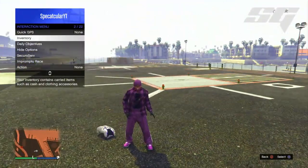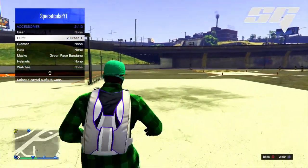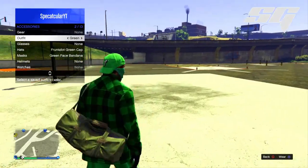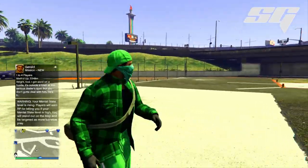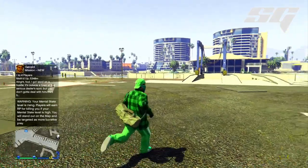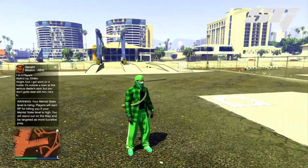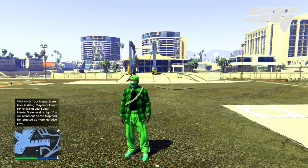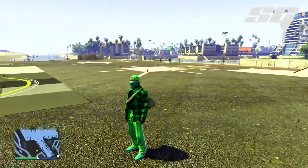Now I'll show you how the outfit looks with the green variant. I won't go through the whole process again since it's the same glitches — just using green clothing: green shoes, green pants, green work shirt, green bandana, and green hat. Let me know in the comments which one is your favorite — the purple or the green — and also tell me any other cool modded outfits you'd like me to showcase on the channel.